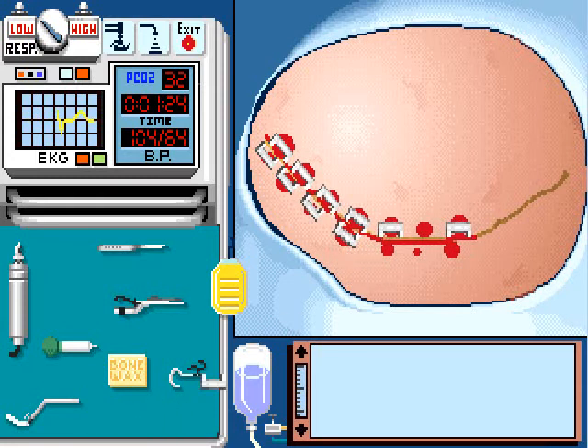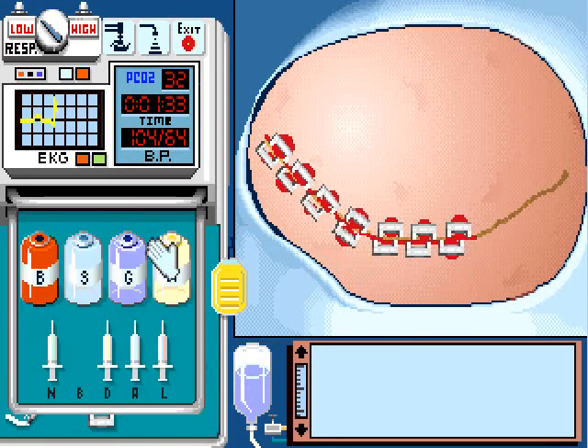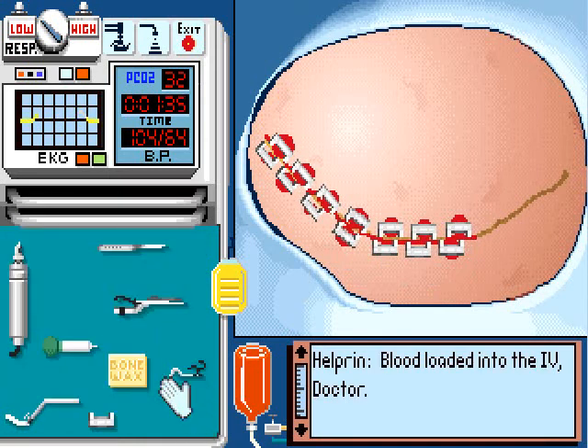Close up those bleeders. Oh, the patient's blood pressure is dropping — I forgot to put blood in the IV. That's not a huge deal for now. Don't put iodine in the IV — that'd be a terrible idea. There. Blood in the IV. That's good. Now we continue incising.